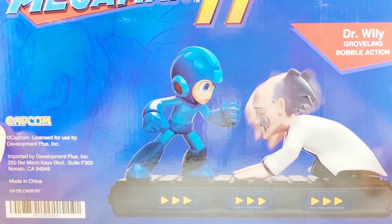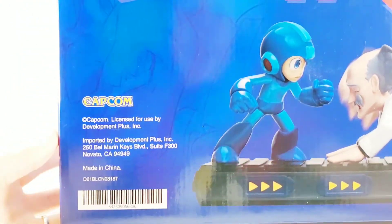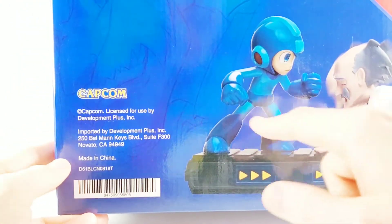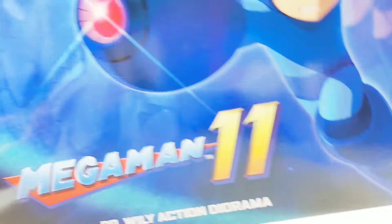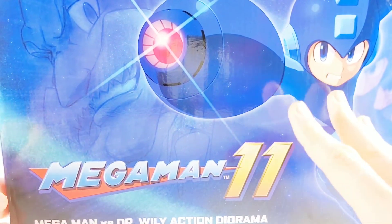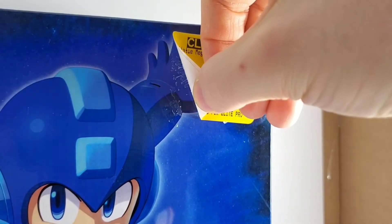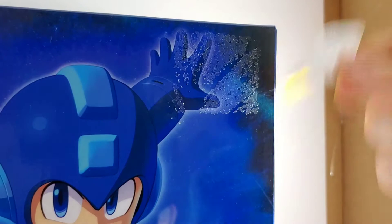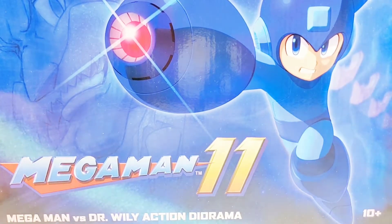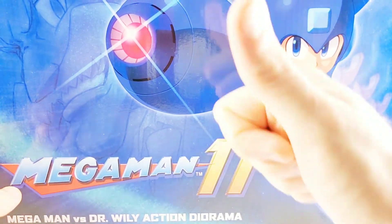On the side you've got some more Mega Man action, and on the back it looks like Dr. Wily has groveling bobble action. I don't know what that is — I'm very interested to see what's going on with that. The stand looks good, Mega Man's got hands. I wish they maybe included extra pieces — we'll find out. By the way, small tangent: I hate when I have a box like this and I peel the sticker off and the sticker leaves that gross residue. Why don't they just make a sticker that you can peel off? Anyway, let's get down to it — let's crack them out of the box.